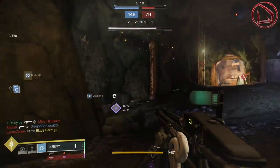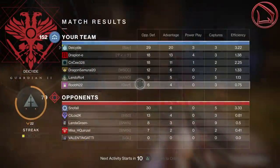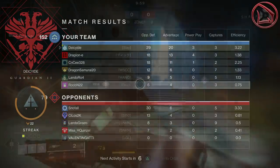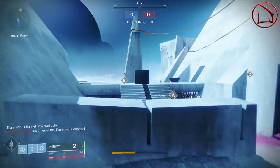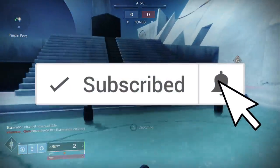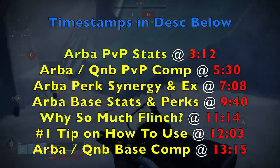You can obtain Reveler's Essence in one of three ways: first, defeat bosses within the Verdant Forest itself; second, complete bounties via Eva Levante; and third, complete bounties from Tess Eververse. With that, let's jump right into the video.